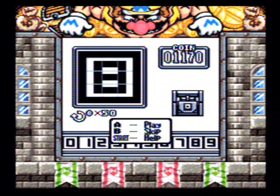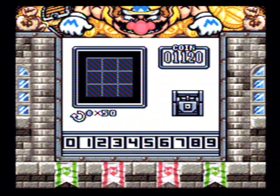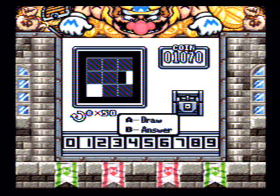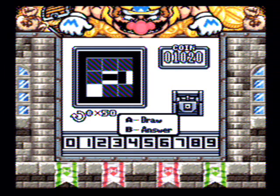I wonder if maybe I should have put stage 3 along with this video. Anyway, let's move on to the bonus game. These are pretty easy once you know the patterns, but playing the game the first time it can be a little difficult to train your brain not to jump the gun on a solution. Can this be anything other than a 4? Because the only blocks that have coins are 1, 3, 7 — yeah, this has to be a 4.